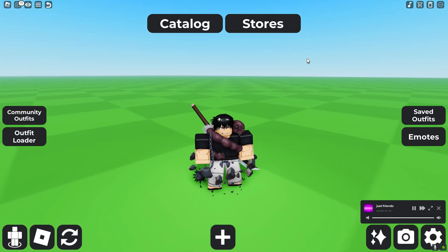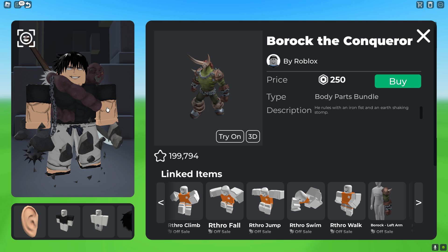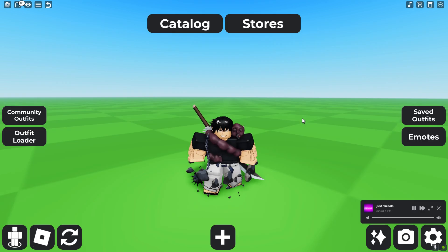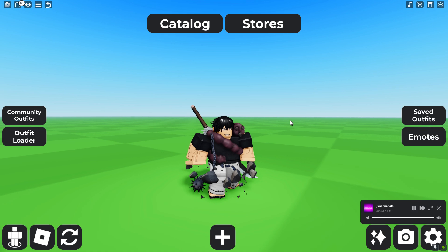So this is basically Toji. But the thing that could make his avatar look better is like an animation or an agile pack. To get that fighting stance animation, you guys could get this Barak the Conqueror pack, which is 250 Robux, and equip Barak's idle animation. So then in-game it looks like he's about to fight and it makes the avatar look even better and more clean.